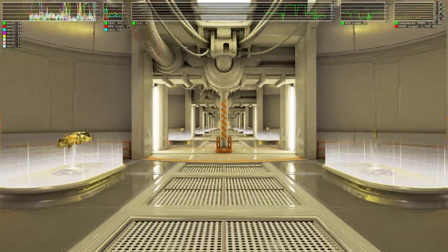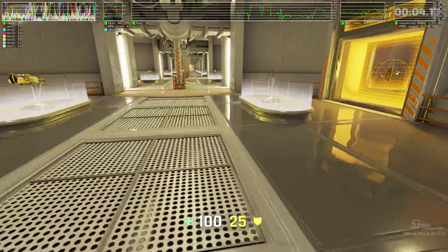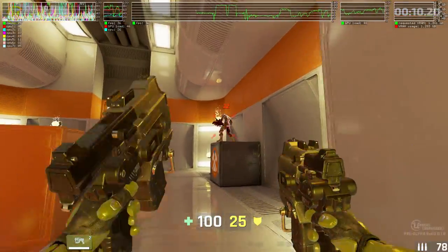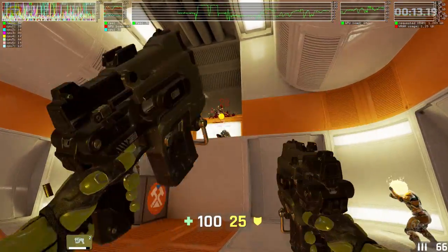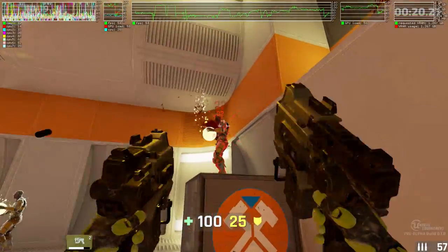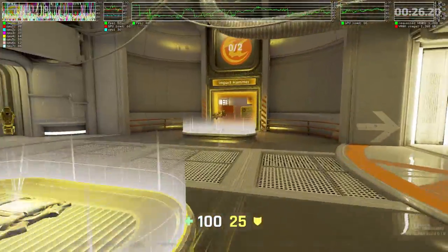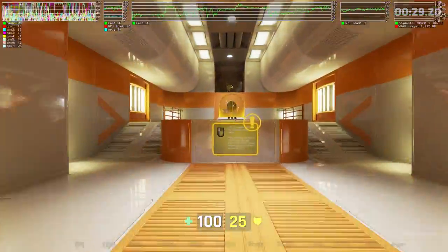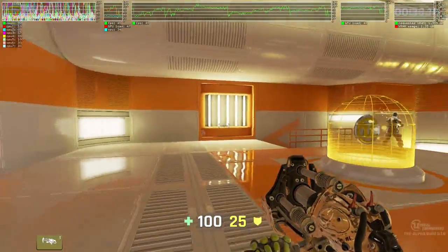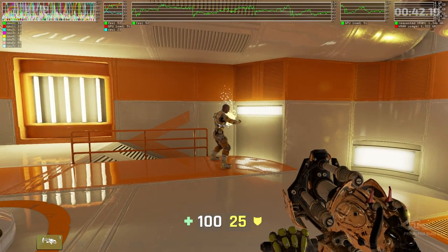Welcome to weapons training. Hold the primary fire button to charge the impact hammer, and run up to your target to automatically fire on contact. The secondary fire mode of the impact hammer fires a time distortion field, which slows enemy projectiles.